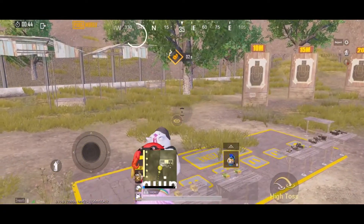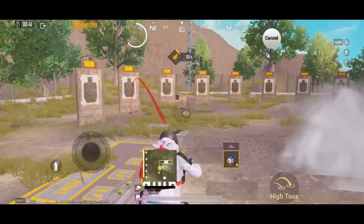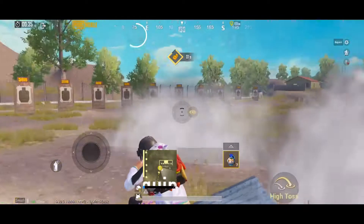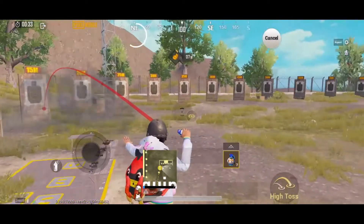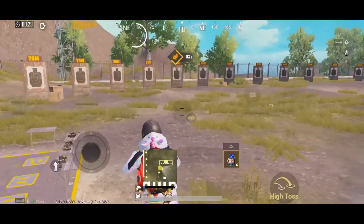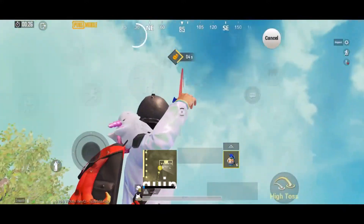I'm fixing those heads as my target and starting to throw grenades. For changing the direction of the trajectory, I use my gyroscope, and for changing the angle of view, I use my free look by using my thumb. This is how I do it, but some of you might do it differently — that completely depends upon you.